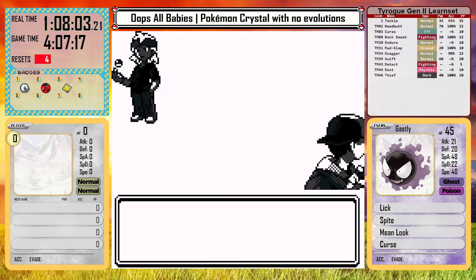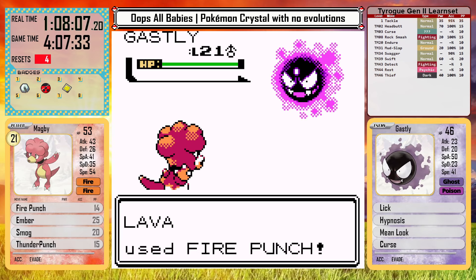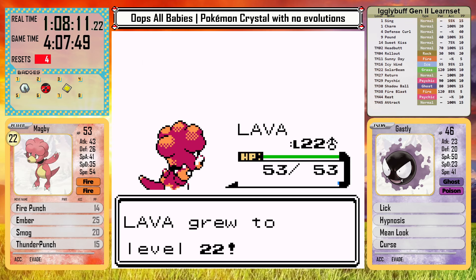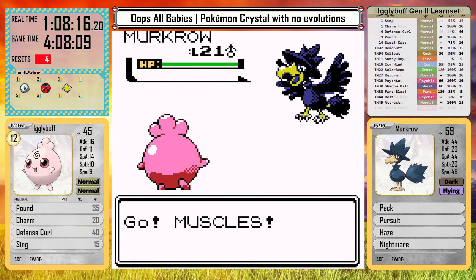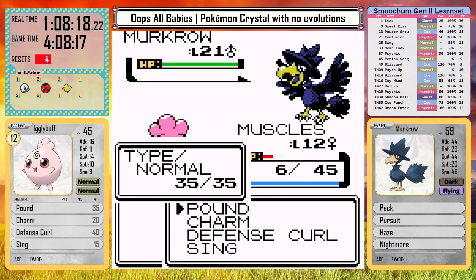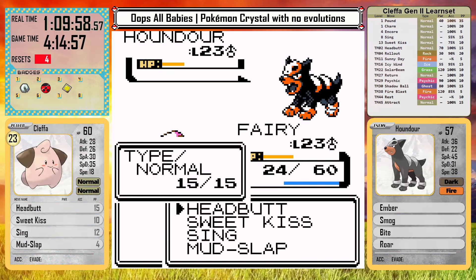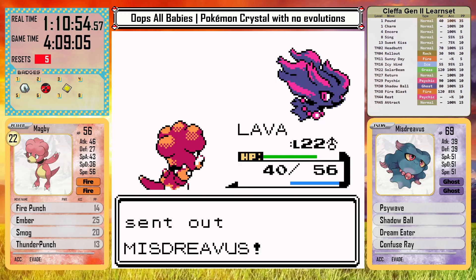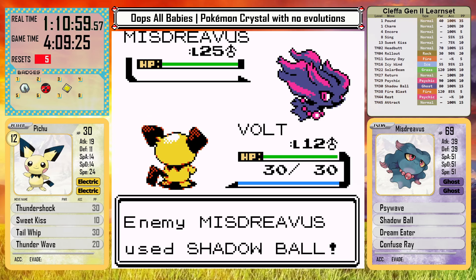Once I get to Ecruteak gym I've changed Morty's team significantly. Just making his team unevolved would create a team of Gastlys, which would be really boring. I did give him one Gastly to start since that felt necessary, but then added Johto team members that felt in the spirit of the gym. He now has a Murkrow with Pursuit and Nightmare, Misdreavus with Shadow Ball since he gives that TM, and a Houndour to round out the coverage and highlight the new Dark types. Overall this makes a much more balanced team, and it's difficult for the babies to handle.